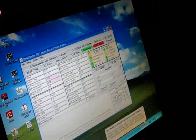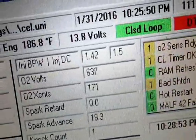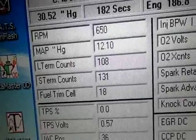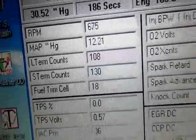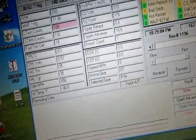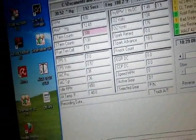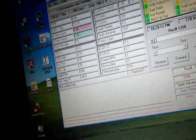We're going to have to give it some gas and see what happens. Now the O2 is kind of moving a little bit. Look at the long term and the short term — should be around like 128. That's rich long term. TPS faults look okay. It's running like shit.